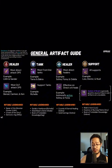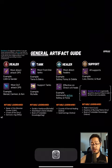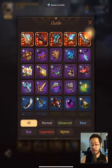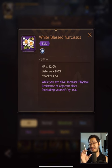For tanks, the one that Tauros and Bacro use is Necklace of Protection: if you're attacked three times in one round, you receive a shield with 20% of your maximum HP for one turn — that is amazing. For support tanks, especially Rochelle, we use an artifact called White Blessed Narcissus: while you're alive, increase physical resistance of adjacent allies, including yourself, by 15%. So everyone besides Rochelle will get a 15% physical resistance boost.